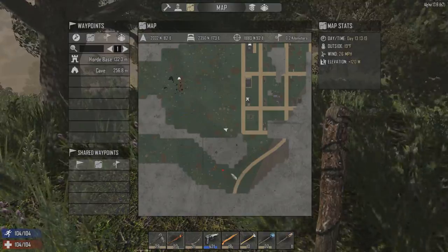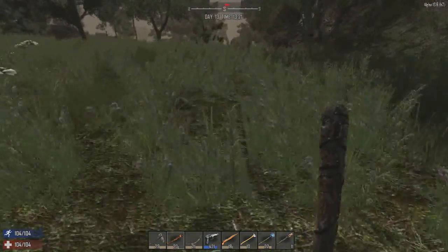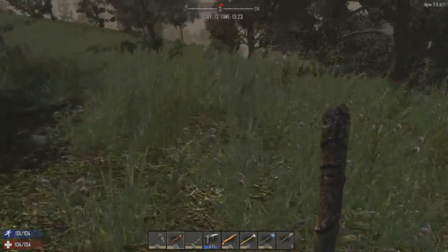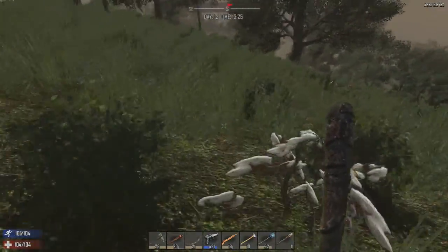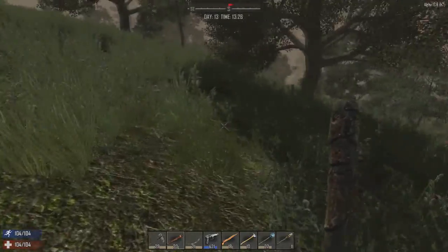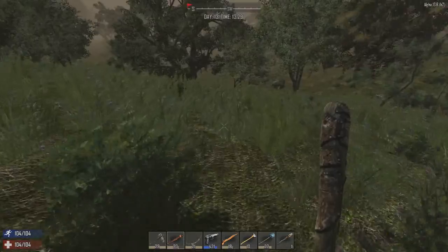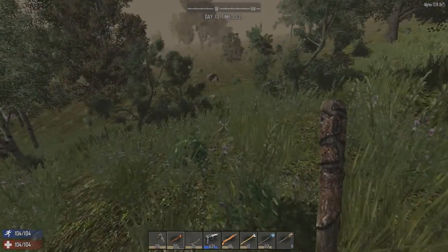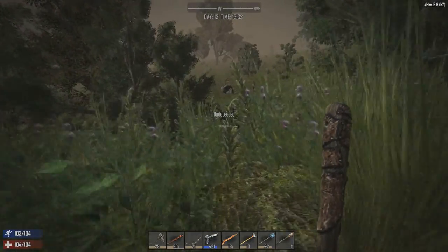Let me get a quick waypoint there. This asshole is gonna drive me nuts. A couple of good bird's nests would set me up - sometimes you can get as many as eight feathers out of one. There's a pig! Keep our stamina up.